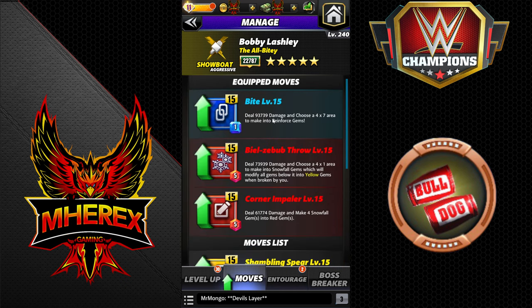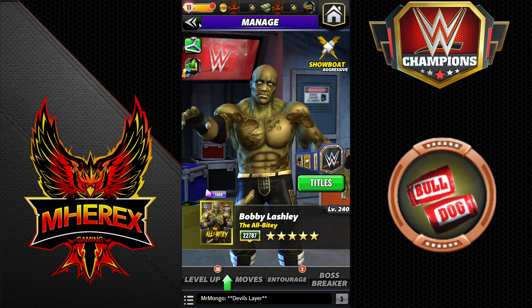Move set: Normal Zombie Lashley set. Reinforce area — deal 93k damage, use a 4x7 area to make into Reinforce. Beelzebub Throw — 73k damage, 4x1 into Snowfall. And the Corner Impaler — 5 MP, deal 61k damage and make 4 Snowfall gems into red gems.